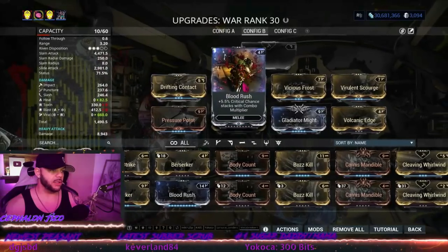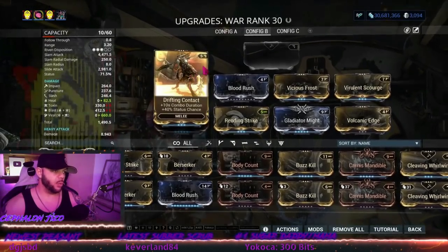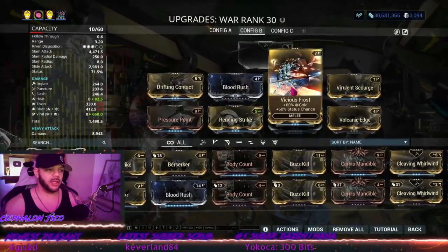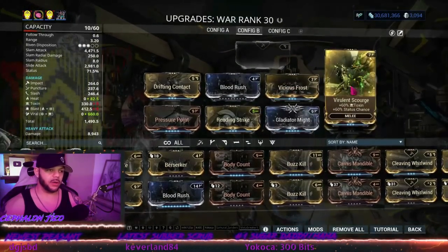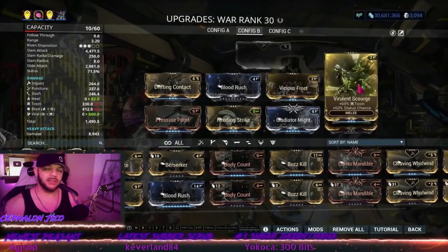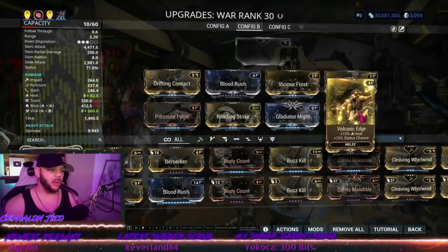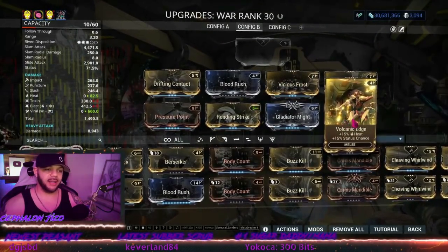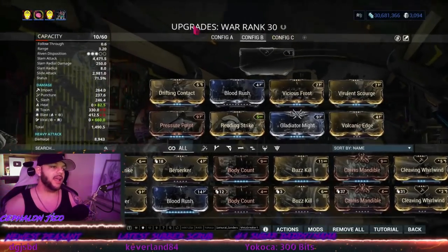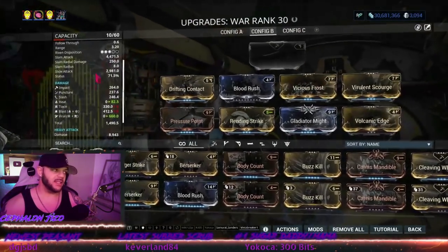So it starts empty and then checks each slot one by one — slot one, two, three, four, five, all the way to eight. The build mechanics check slot one, two, three — oh look, frost, so cold damage — and applies cold damage. Then slot four — oh look, a new elemental — it combines those two immediately. Then it finds another elemental and since there's already a combination, it puts the last one with whatever is primed. Since nothing is primed, it places heat there.